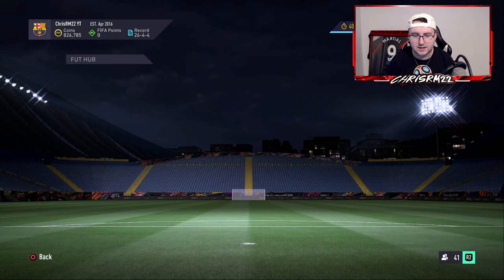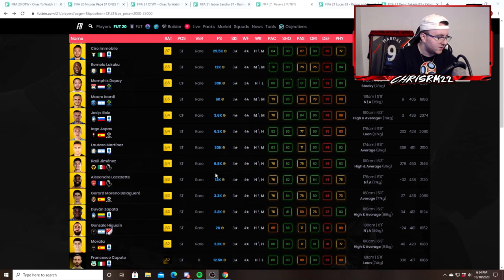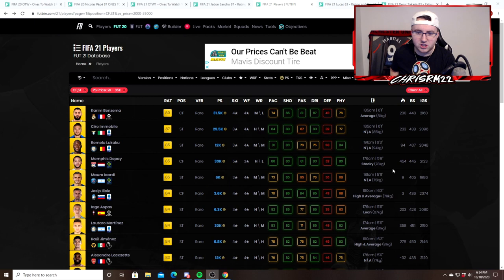This method is amazing. I can go to a guy like Alexander Lacazette — Lacazette currently on the market is 12,000 coins. All you do is go to Fubin, FIFA 21 players, go to gold, put your price range in. My price range is 2k to 35k. The reason why this works so well is because you're working with players that are not really that taxable — there's not much tax involved with this method, same thing as the chemistry style method. So you're making coins on almost every single card you're buying for an undercut.